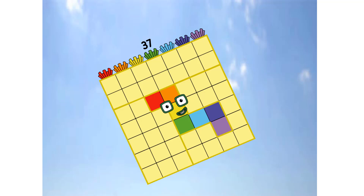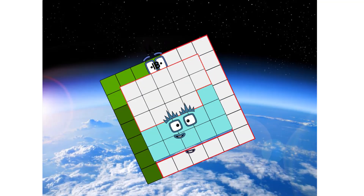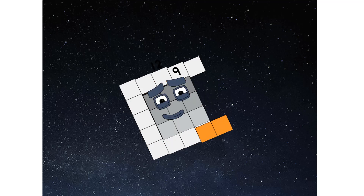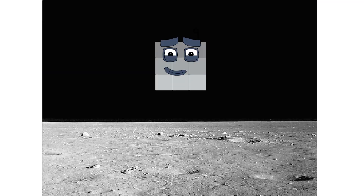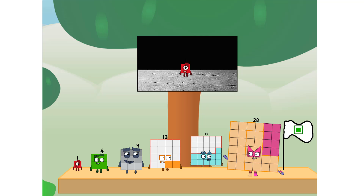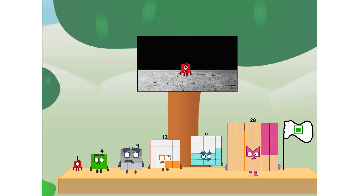Primary launch stage completed. Engaging secondary stage. Achoo! We've reached space. Second stage complete. Achoo! Entering lunar orbit. Launching lunar lander. Achoo! The square has landed. We did it! The only thing left now is to plant the square club flag.